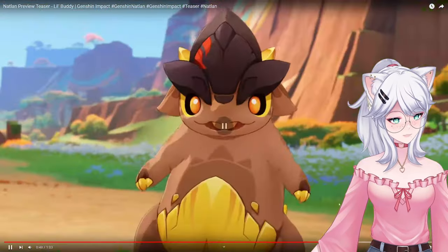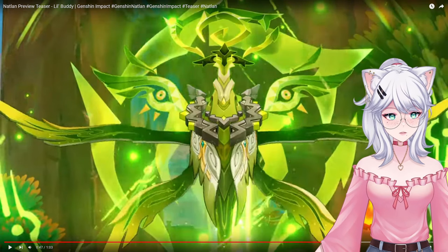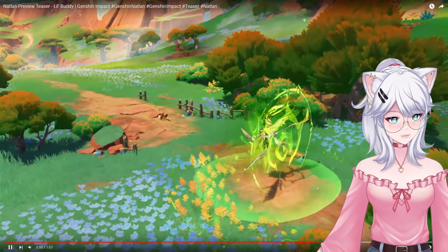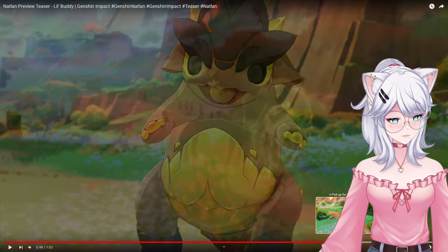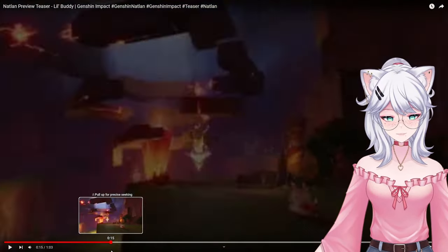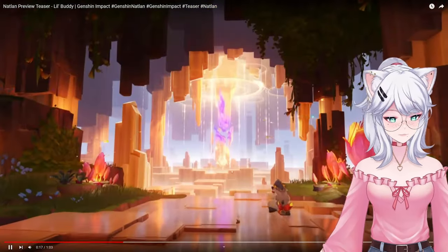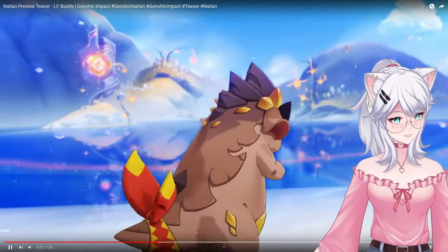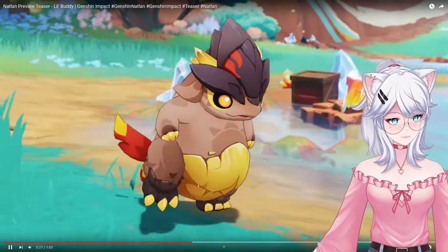At first I thought maybe it's a dendro Lector, but it doesn't look like a human at all. I have no idea what this is — that's so weird. We get to see some of the vista in the back. This purple thing is super ominous; this place is so weird. There even seems to be a creature in the back jumping. The little guy is so cute though.